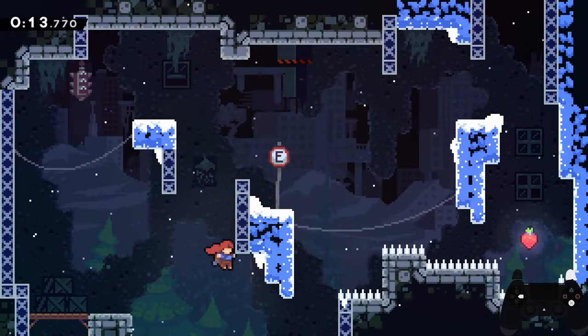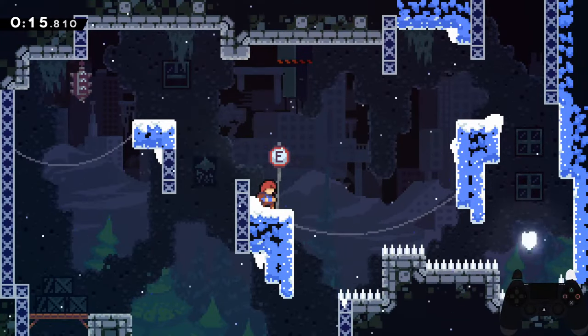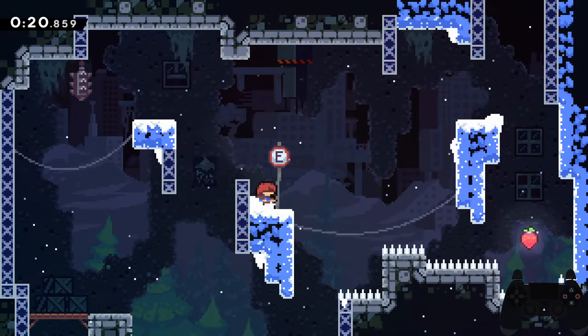This room can also be a bit tricky if you're not aware of some weird mechanics in the game, such as being able to jump after you're off the platform. The rest of the screen is some climbing and a spike jump.